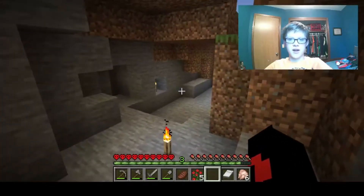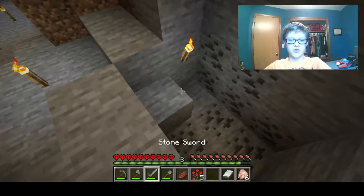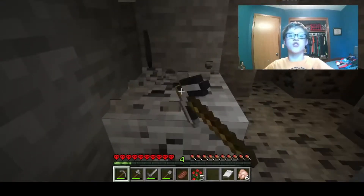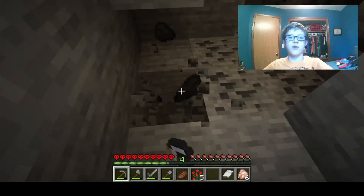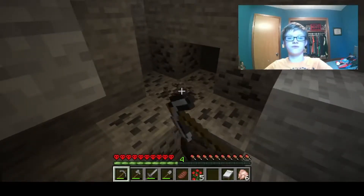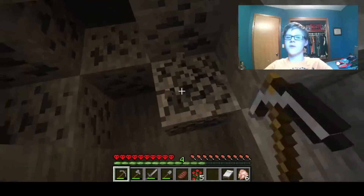We should be good. Things can only spawn at light level seven or less, except for creepers and spiders. Creepers are so strong in the beginning of the game — if you play Minecraft hardcore, creepers will probably kill you like 90% of the time. I'm not even joking.